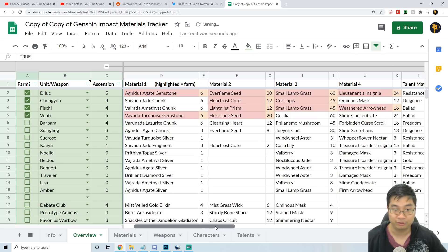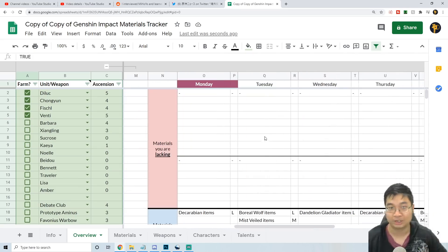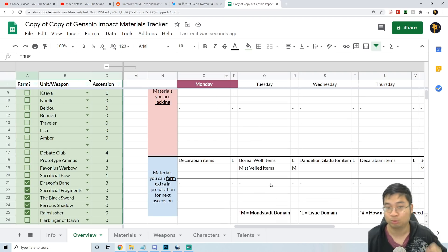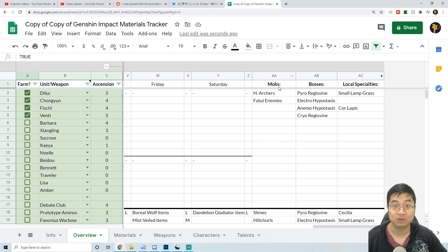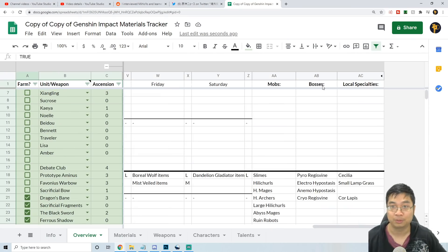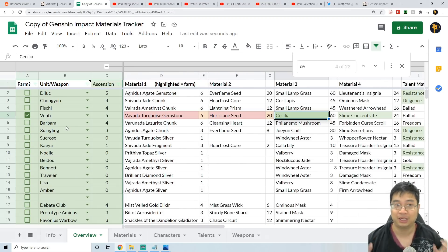After selecting your characters, weapons, attacks, and passives, you can scroll over to see a comprehensive tracker showing which days you need to farm which items. This is so helpful because it shows you what mobs to look for, what bosses to target, and what local specialties to collect — a very lovely feature.